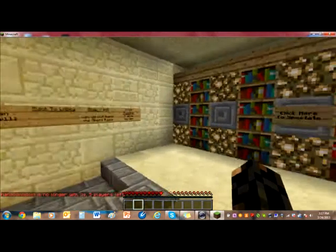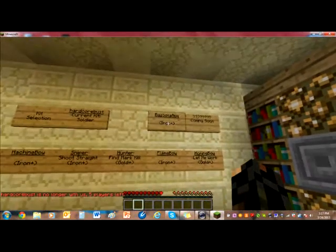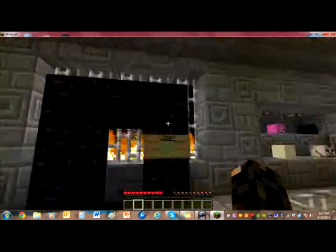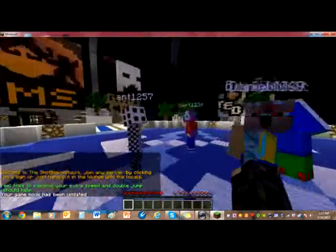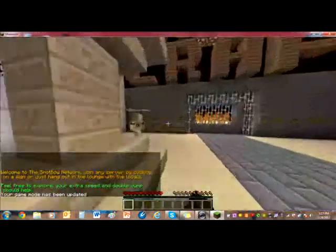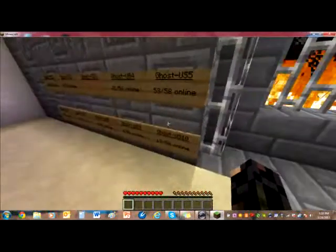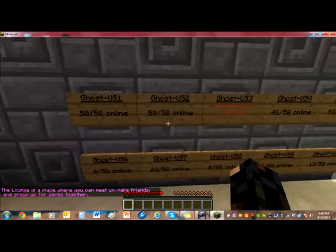I never said I was good at this. But if you go to the lobby, pretty much you spawn here. Now if you want to play it, it's over here in this ghostcraft to your right when you spawn. You can pick servers — there's servers pretty much 1 through 10. I'll show you how many people are playing; like this one's a pretty full one.